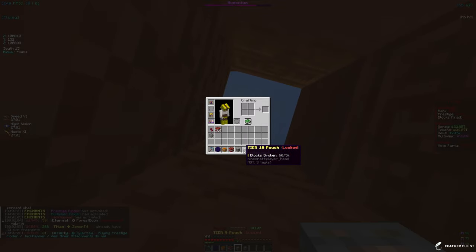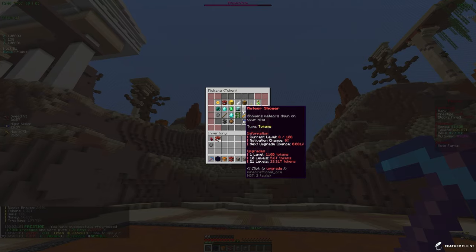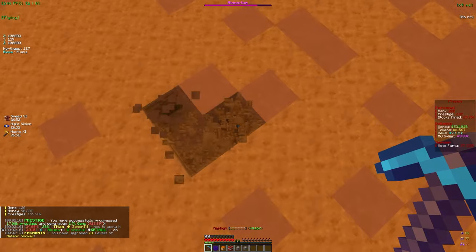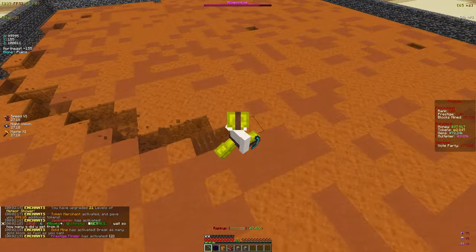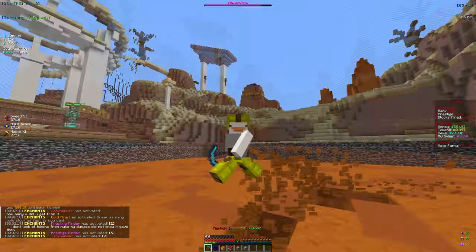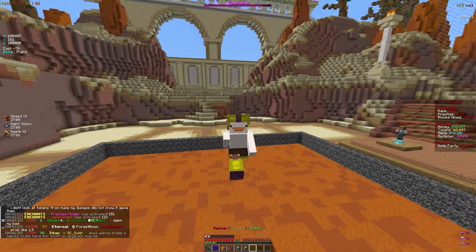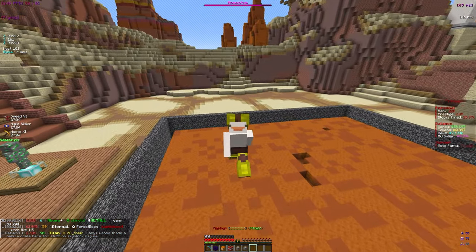We got another tier pouch too. We have 24 trillion tokens — Meteor Shower costs 110 billion, so we get 21 levels on that. We're about one-fourth of the way to maxing out Meteor Shower, which is not bad at all. That's where I'll end the video — we got some great enchantments on our pickaxe and reached rank 200. If you enjoyed, make sure to like and subscribe. See you in the next one!